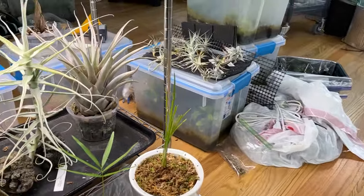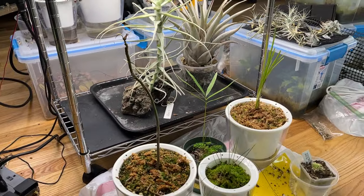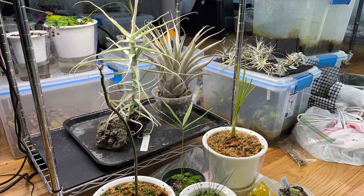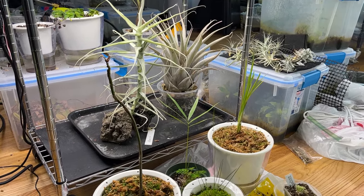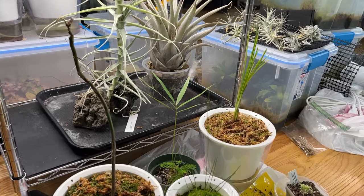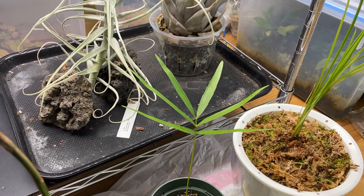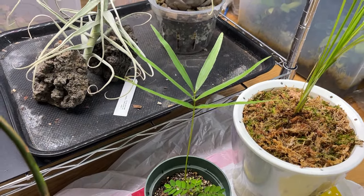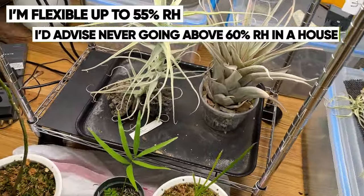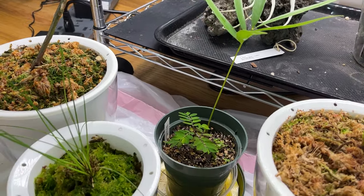The humidity in this room varies at different times of day and seasons. But if I keep the humidifiers on and stay on top of it, I can keep the humidity around 40 to 50%. I don't want to go higher than 50% because that risks mold issues in the house.